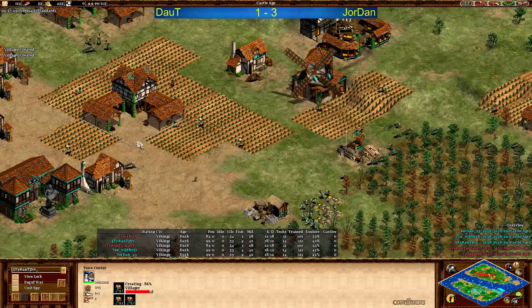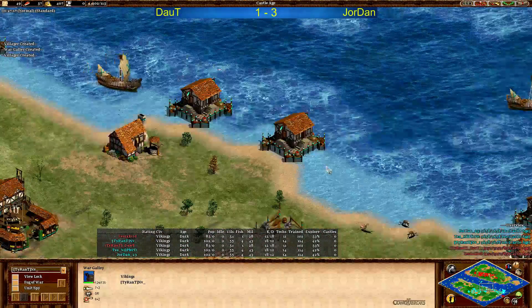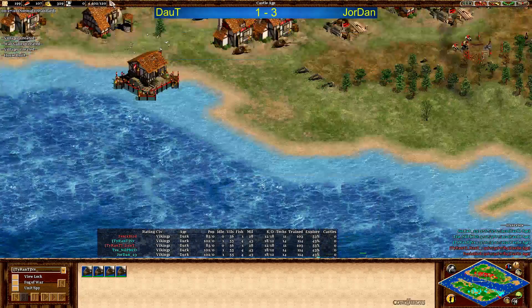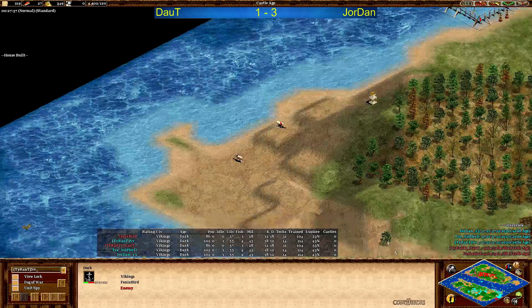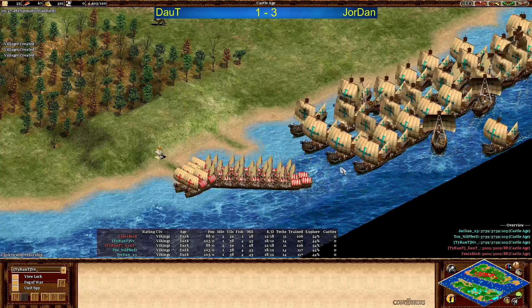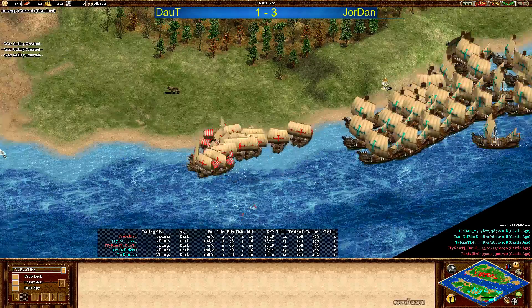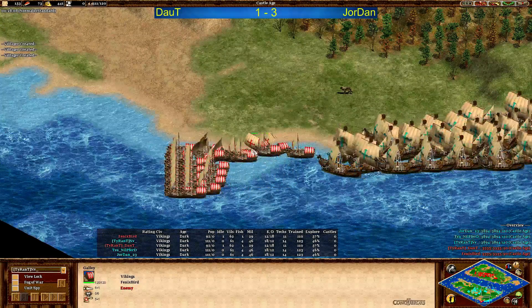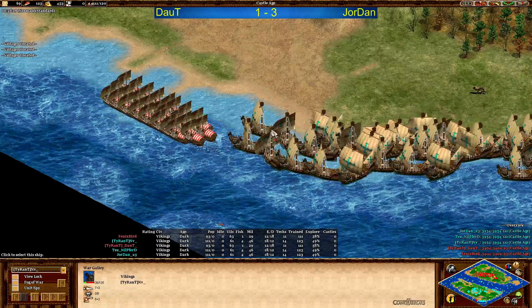A galley going down — Doubt has not done more galleys, not happening. A lot of gold in the bank, doesn't look like Doubt wants to continue fighting on the water for now. He's sending a few galleys into their death here — doesn't really matter for him apparently, because he's doing TCs up, farms up. I think Jordan by now should know his opponent is in castle age, but no monk is done. So there is something wrong here, and we might see Jordan go for transport ship very soon and try to land on Doubt. Maybe go with siege workshop — for now still building more galleys, but also booming. Jordan and Doubt pretty much the same villager numbers.